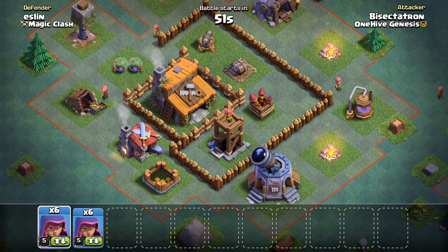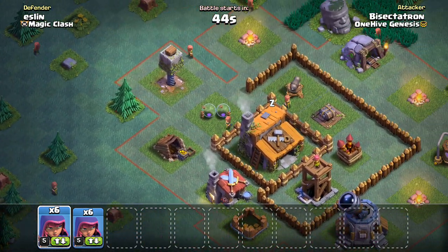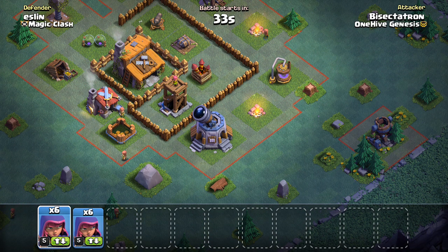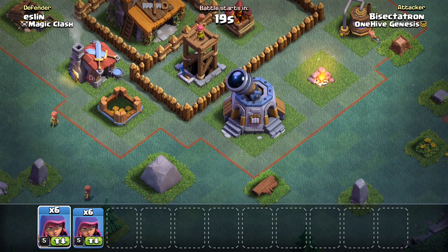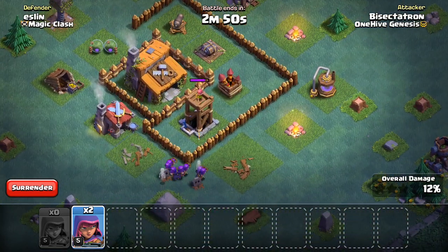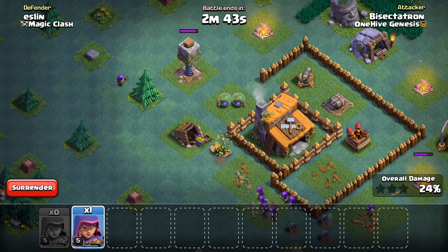Looking at this base, we have a pretty exposed Archer Tower, which I like to see. There's some pretty good value that can be gotten here. The choice will often be: 12 Archers or 4 Beta Minions and 6 Archers? It depends on how easy it is to get the Archer Tower taken out and on the Firecracker positioning. For this one, it might be a risk to use Beta Minions in case the Archer Tower can't go down with 6 Archers, so we'll play it safe and use 12 Archers. We can take out that Crusher and maybe even the Town Hall.